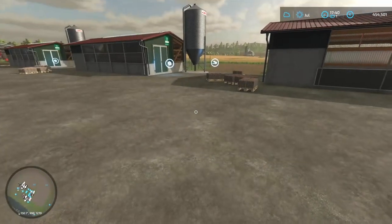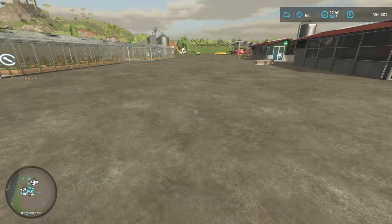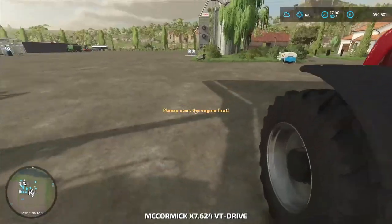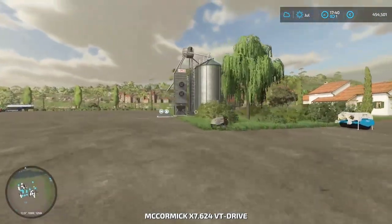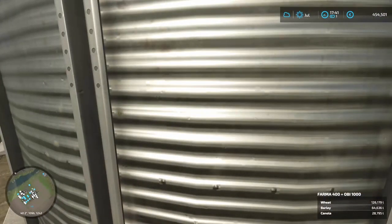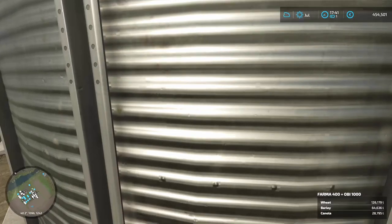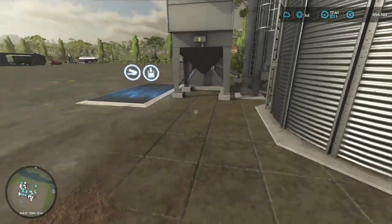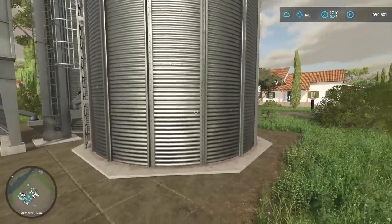The extra 30-odd thousand that we couldn't store in the oil mill has stored over in our silo, which is ideal. So our silo now has canola, wheat and barley in it — we've got lots. I fed the chickens with the first trailer of wheat and then the rest of the wheat went in here, which is absolutely ideal.